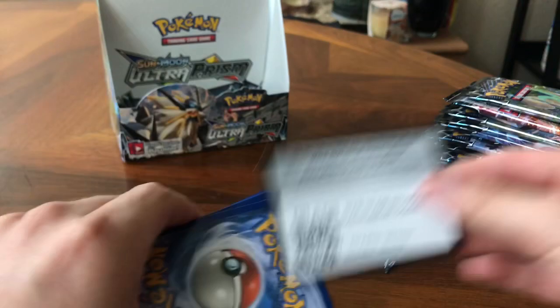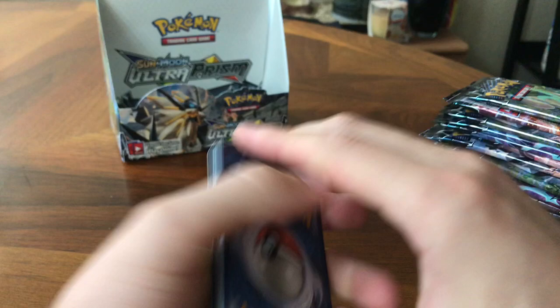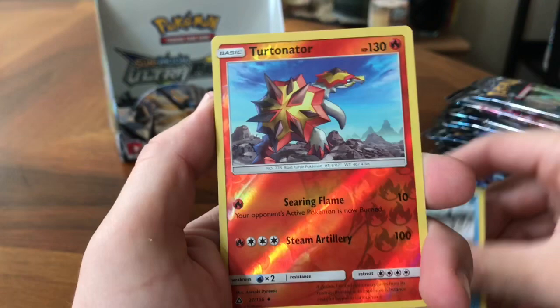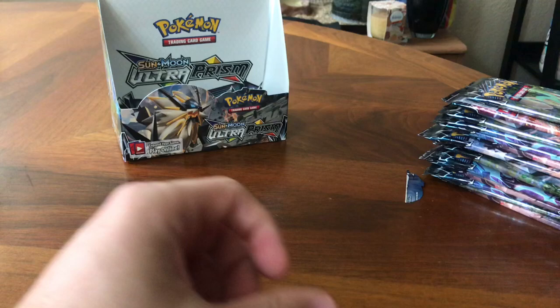Another green code card. Leaf Energy, Spiritomb, Rotom, Unit Energy, Lickitung, Carnivine, Glamyow, Drifloon, Alolan Sandshrew, Reverse Turpinator, and a Salazzle. Definitely not on the right track so far.